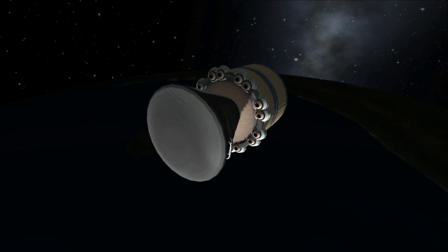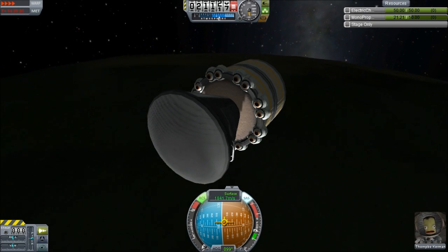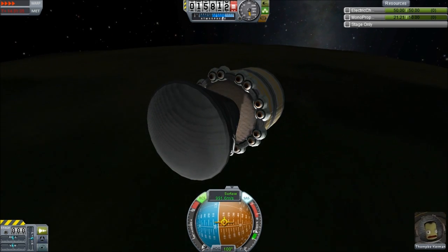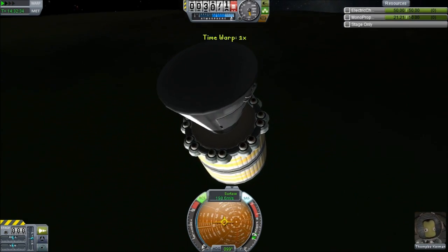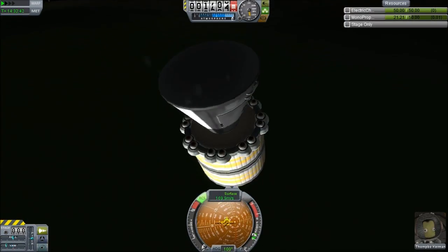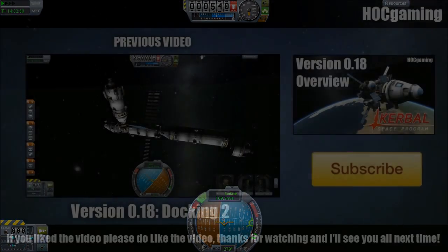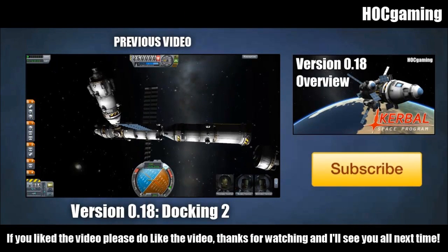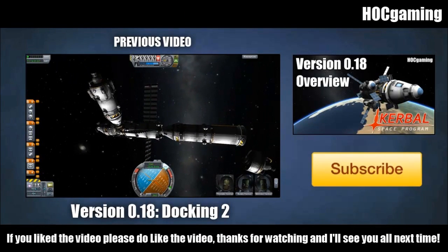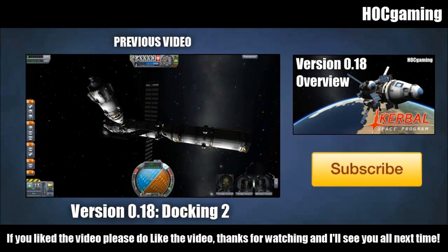Now we're going to let the atmosphere slow us down and drag us to a halt. The atmosphere doesn't actually drag you to a halt, Harvey. That's your altitude — you need to burn right now. Would you look at that? We failed the mission. I guess we're going to have to do this mission again as soon as 0.18 is fixed. So, another failed mission on the Hot Gaming channel.